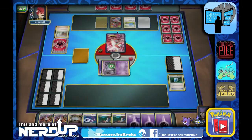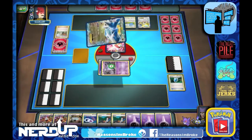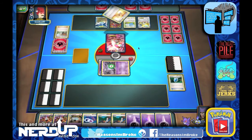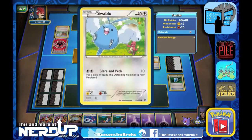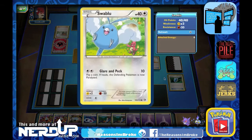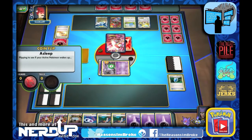It looks like they put down the Jirachi EX. They've got a Hydreigon, another one from the brand new set, and the Latias EX as well. There's a Swablu too with a little Charmeleon yelling at him — probably one of the story cards I haven't seen yet.